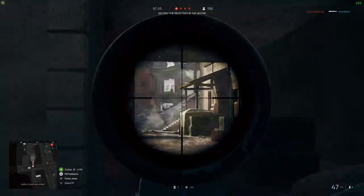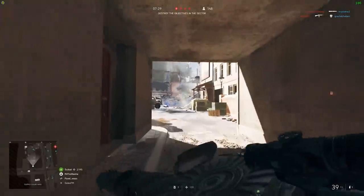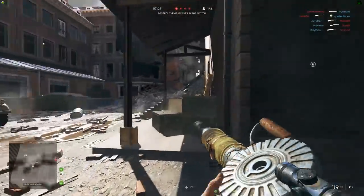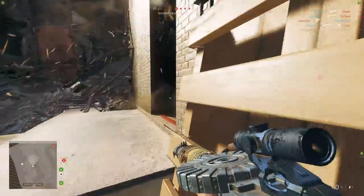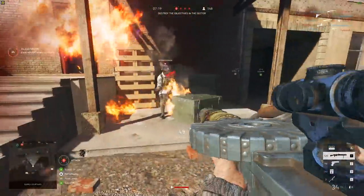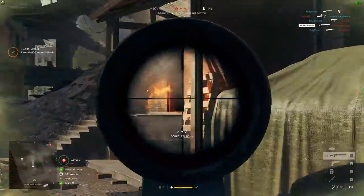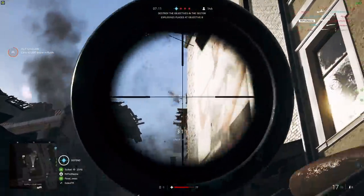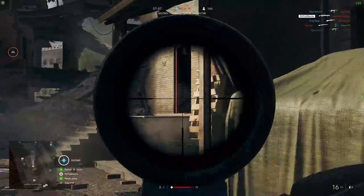First of all, DICE has added a brand new feature to Battlefield 5: a weapon inspect function. By holding down the Commorose button and then hitting the Reload button, you're going to activate this brand new animation. It's going to hold the gun up in front of you and display it in a few different stances. Presumably this has been added for players to get a better look at their weapon camos and skins, and it works for all primary and secondary weapons in the game.